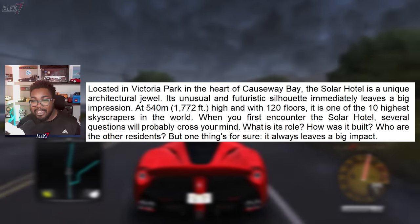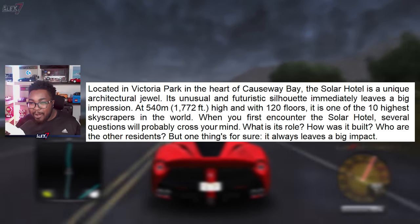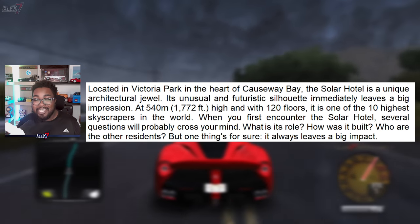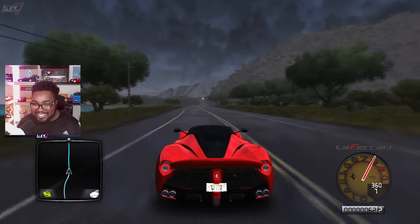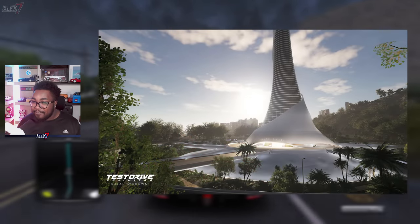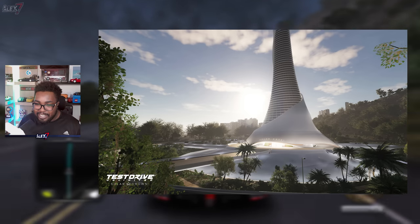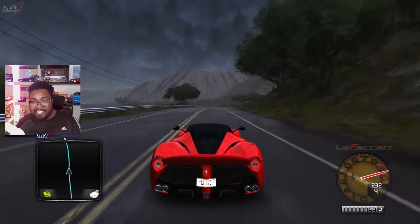When you first encounter the Solar Hotel, there are several questions that will probably cross your mind: What's its role? How is it built? Who are the other residents? But one thing's for sure, it will always leave a big impact. Up on the screen is another beautiful screenshot of the lower third of the Solar Hotel, with all its surrounding trees, the road, and the entrance to it.